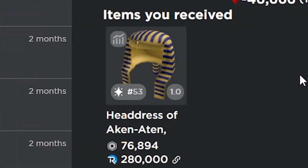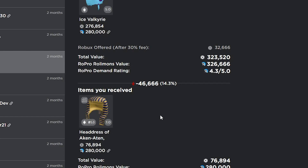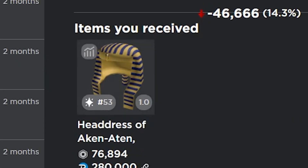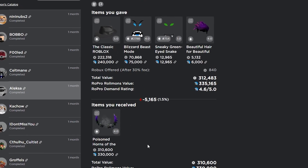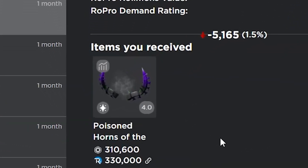Next, I completed a trade for this rare — I gave my ice valk and a bunch of Robux for the headdress of Akinaten, which was a pretty terrible trade. But I kind of just wanted this item, so I gave a bunch of Robux for it. Definitely a pretty big L, but I don't really care about the value.